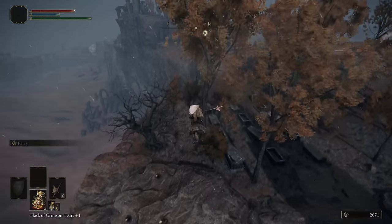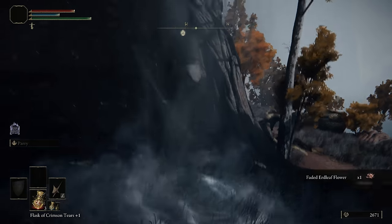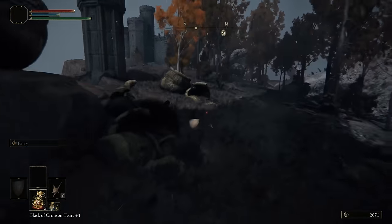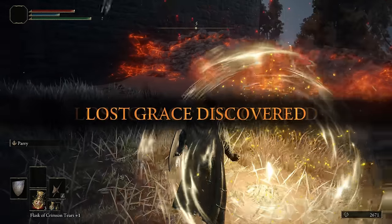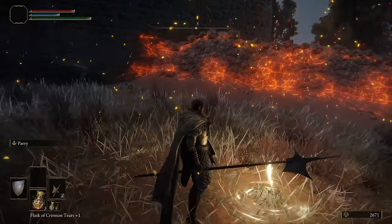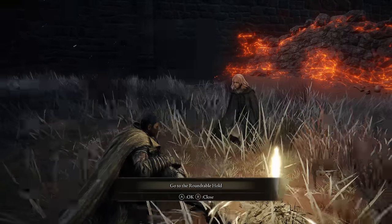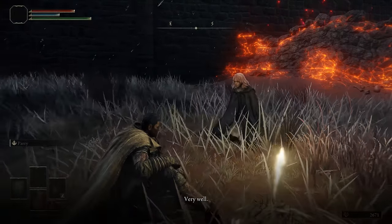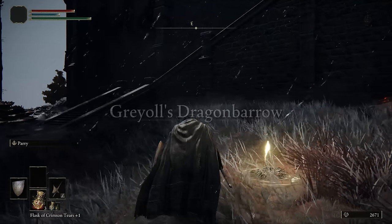From here, we're going to use that Spirit Spring to jump back up to the graveyard and then keep heading west. There's another Spirit Spring behind the Minor Erdtree — jump up there and rest at the Site of Grace for Fort Faroth. Resting there will trigger a cutscene at which point you'll be given the option to go to the Roundtable Hold, and once you do this once, you can travel there via your map at any point in the future. After gaining access to the Roundtable, just fast travel back to Fort Faroth.